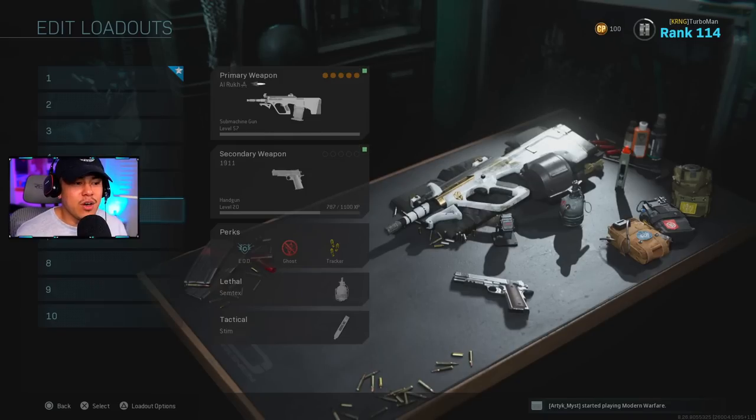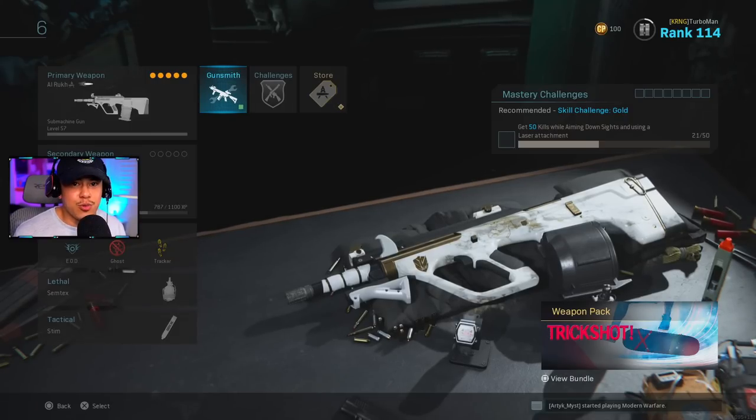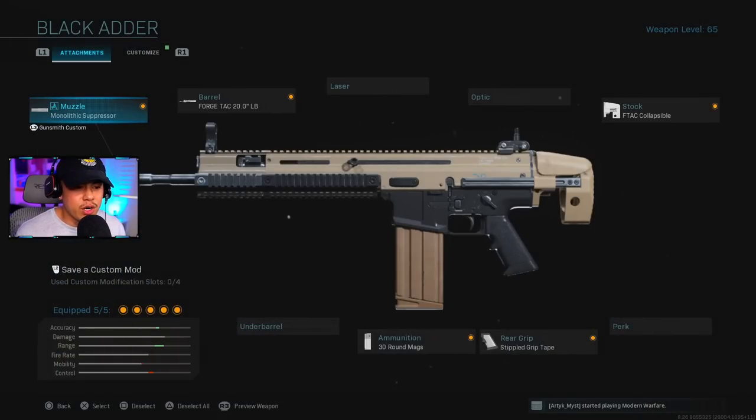Next up, the AUG — a very underrated weapon in Modern Warfare. It packs a punch, deletes enemies quickly, and has great range. My setup: Compensator muzzle, 407mm Extended Barrel, Stippled Grip Tape for the rear grip, 5.56 NATO 60 Round Drums for ammunition, and Commando Foregrip underbarrel. I prefer the Compensator over the Monolithic Suppressor for better beam-like recoil control.